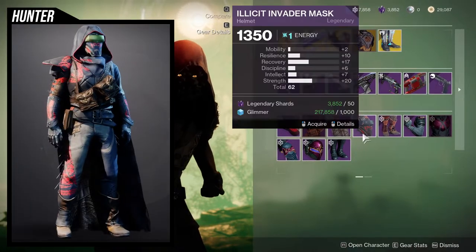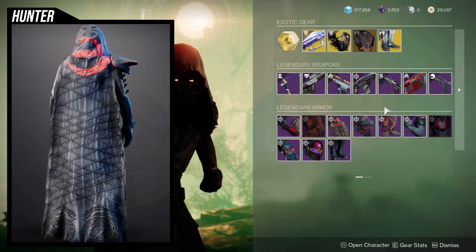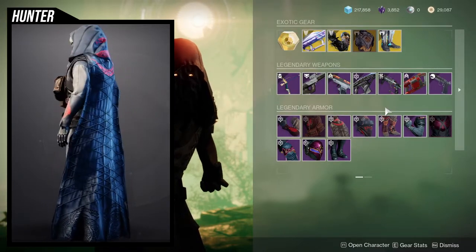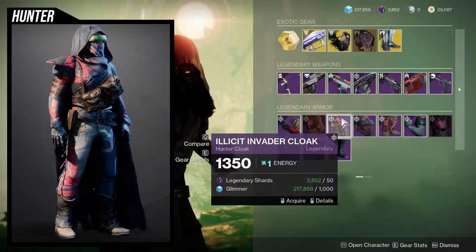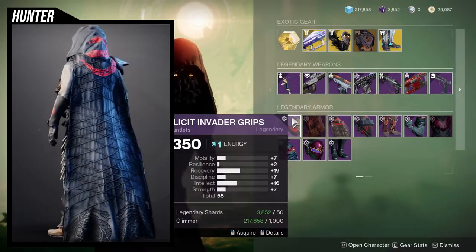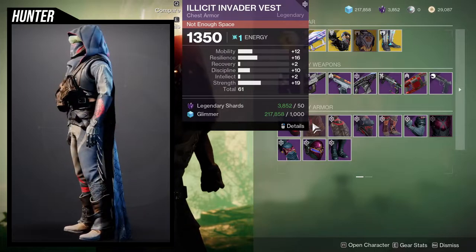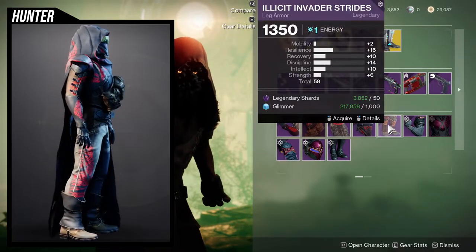As for the Hunter, I think the best piece is probably just the helmet — the only really strong piece from the whole set. I think the Illicit stuff for the Hunter just looks pretty terrible all around. The cloak could be argued as pretty good as well, but the arms are pretty terrible, the chest piece has bags that are way too big for me, and the boots are also not the best.